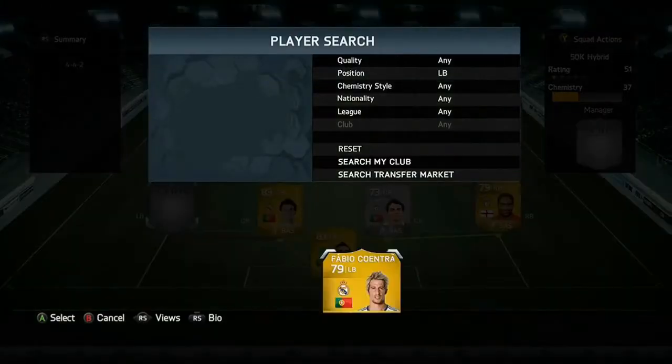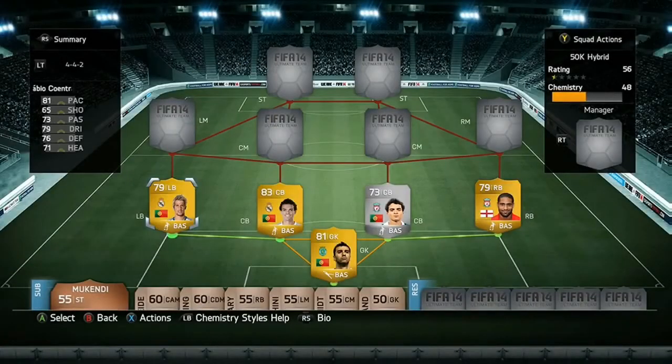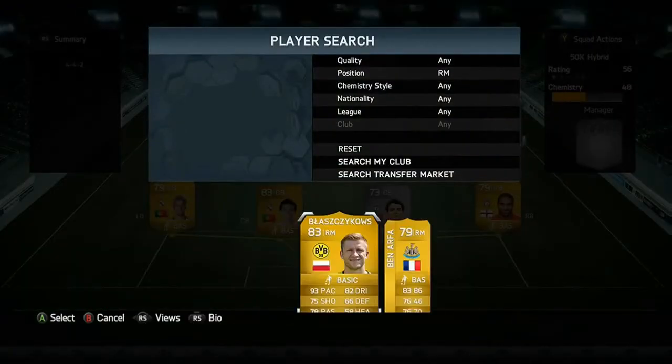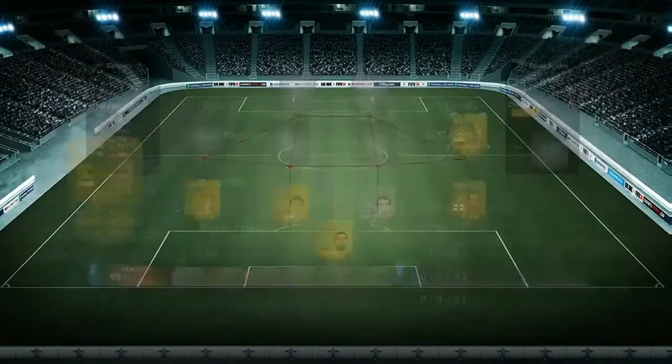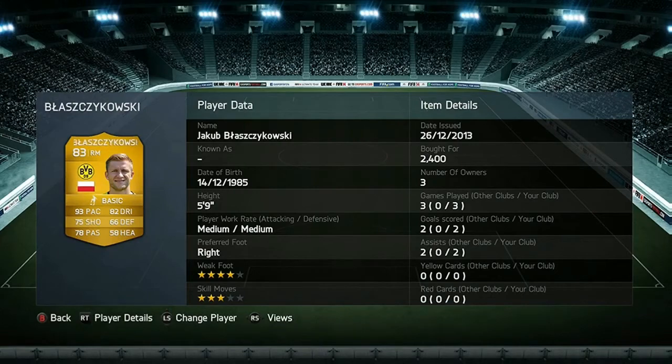For our left back we have our final Portuguese player, Fabio Coentrão, again from Real Madrid. Moving into midfield, in right midfield we're in the Bundesliga with Błaszczykowski from Borussia Dortmund, who has 93 pace and 82 dribbling, making him a very good right midfielder.